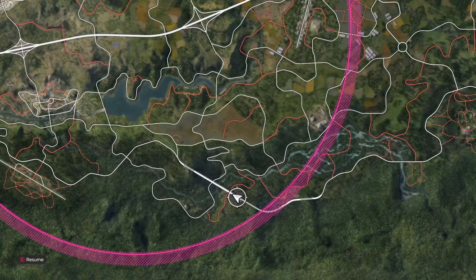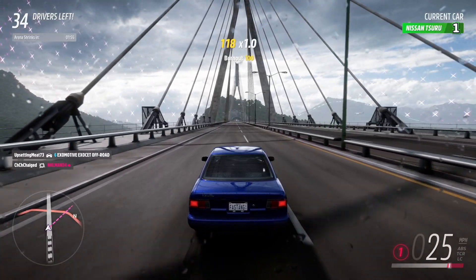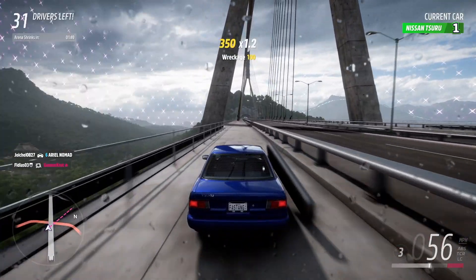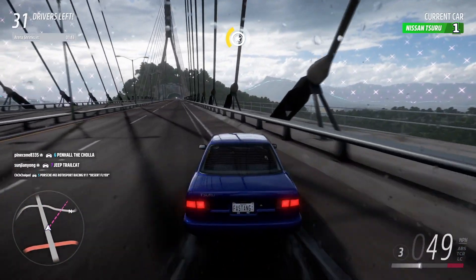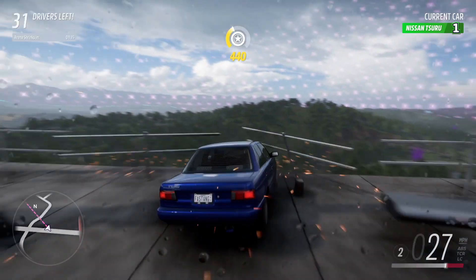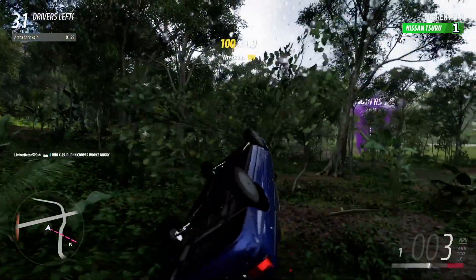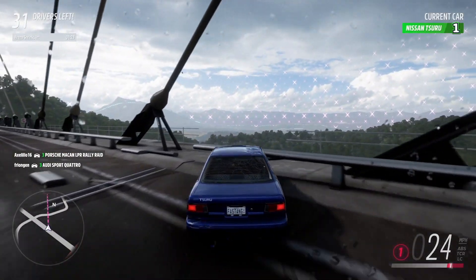I started east of the waterfalls and couldn't find any drops, so I just took the highway all the way here waiting for the arena to shrink. Normally there's a drop right on the suspension bridge, but not this time. There's a drop near that group of pyramids but it's just one, and I don't want to be way out on the far perimeter. I see one down here — it's a level six Audi RS7, let me try to land it.